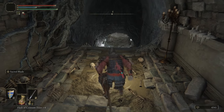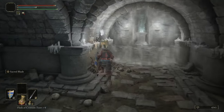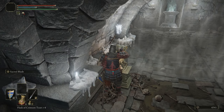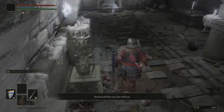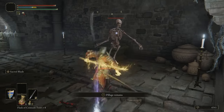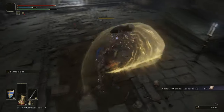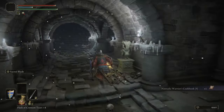We are at another Catacombs, and we're going to equip Sacred Blade because this one has skeletons in it. Sacred Blade is the way to deal with skeletons — a weapon buffed with Sacred Blade will do huge damage to skeletons and kill them in one hit. It will also stop them from regenerating, which is fun.